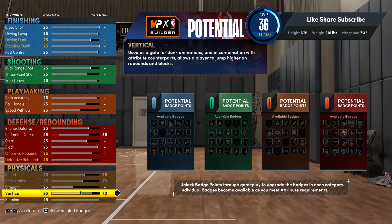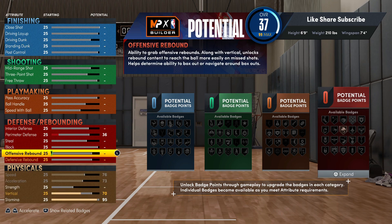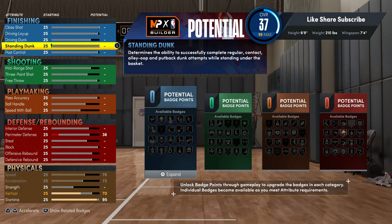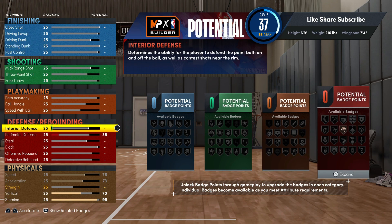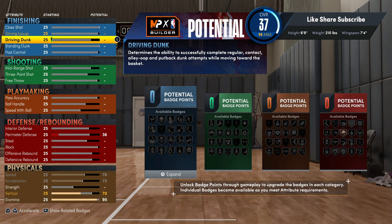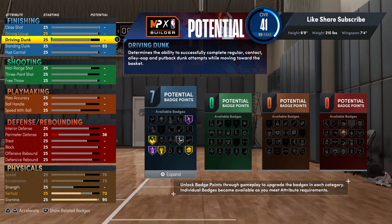Your stamina we're gonna put that up to 95. Off rip we're gonna hit the finishing, then we're gonna hit the defense. We're gonna go naive for a fact. We're gonna go 85 on the standard dunk. You want to go so you're getting the rise up badges and you're getting all the standard dunk packages that you need. You're not getting the big man contact dunks because you got to be 6'10".